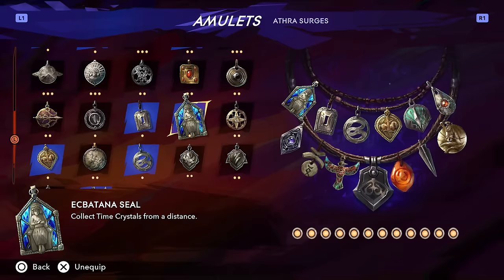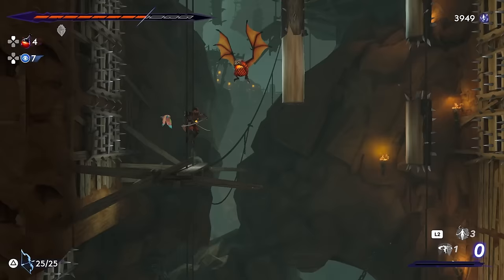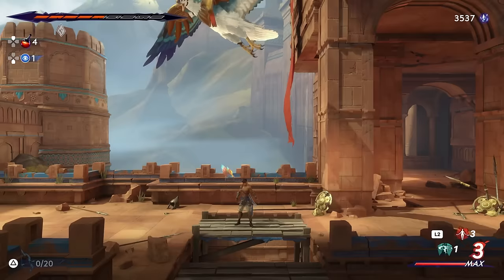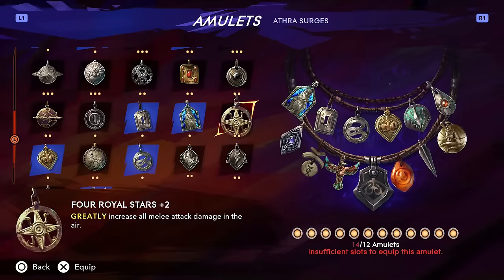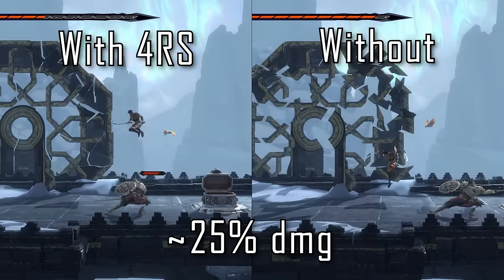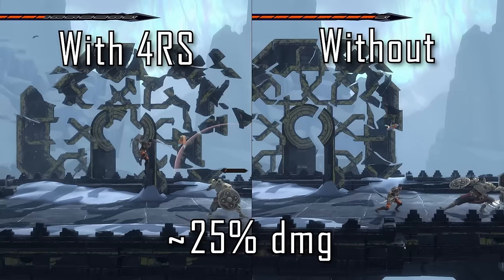Ekbatana Seal is another personal favorite that increases the distance at which you can collect time crystals. It just makes gameplay so much smoother not having to worry about standing right on enemy corpses to pick up time crystals, and it's especially useful in more vertical areas where crystals will fall far below you or into the void. With this equipped, you'll miss next to no time crystals in your playthrough. S-tier quality-of-life amulet, but F tier for boss fights where it's useless. Four Royal Stars gives you bonus damage while in the air with melee attacks — only about a 25% boost at max rank. The fact that you have to be in the air makes it even less compelling, and I'd say it's a much lower priority than Arslan's Glory or Will of Rotsam.